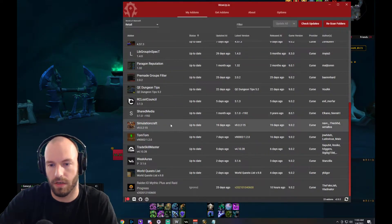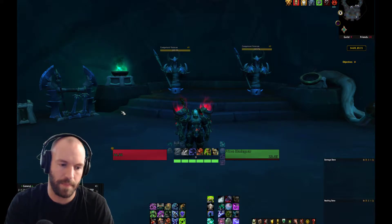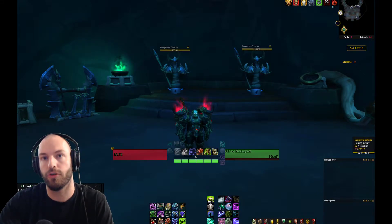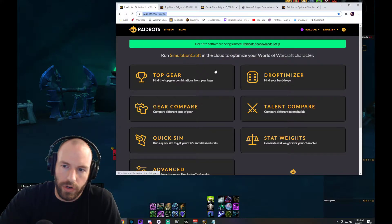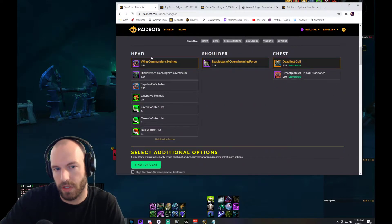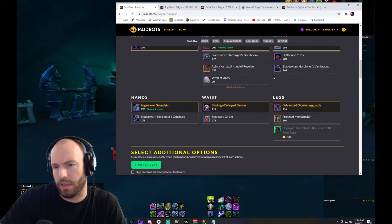The first thing you need is the SimulationCraft addon. Go to WoWup or whatever you use to get your addons and download it. Once you get that loaded up, go in game, type /simc, and you'll get a dialogue. Copy that string and go to raidbots.com in your browser. We're going to do a Top Gear sim — click on Top Gear, paste everything you got from the addon into that box. You can scroll down and see all the gear in your bags.